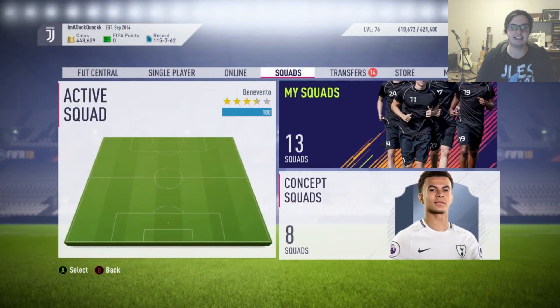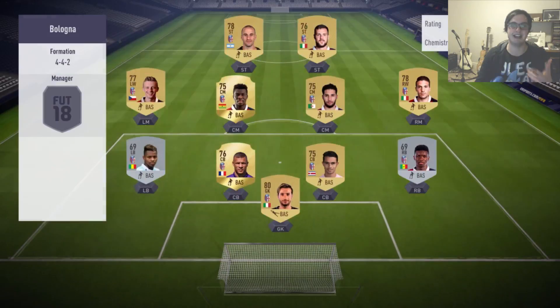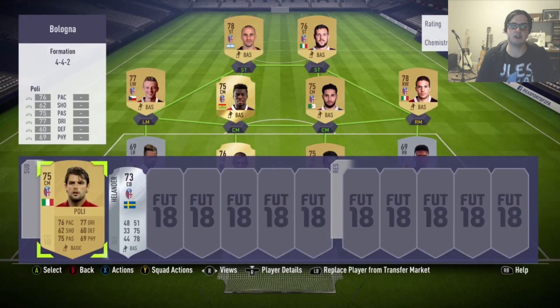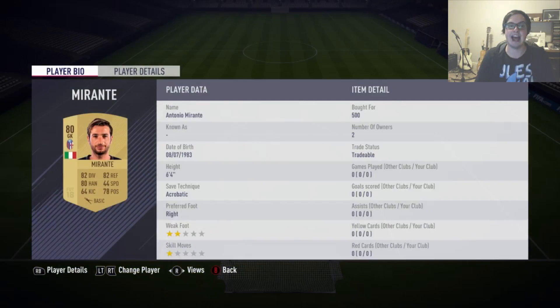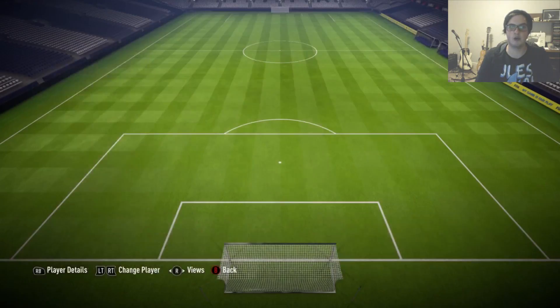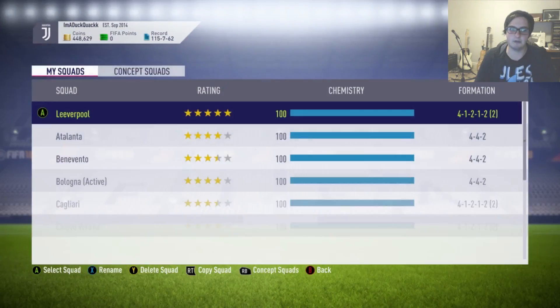You can see how cheap these teams are to complete. The only thing you're putting into this is time, and yes it is going to take you a handful of hours. Just make sure you cover any kind of formation they could use with the extra centre-back and centre-mid. On average, 400 coins for every single player for Bologna — we're guaranteed to make profit.